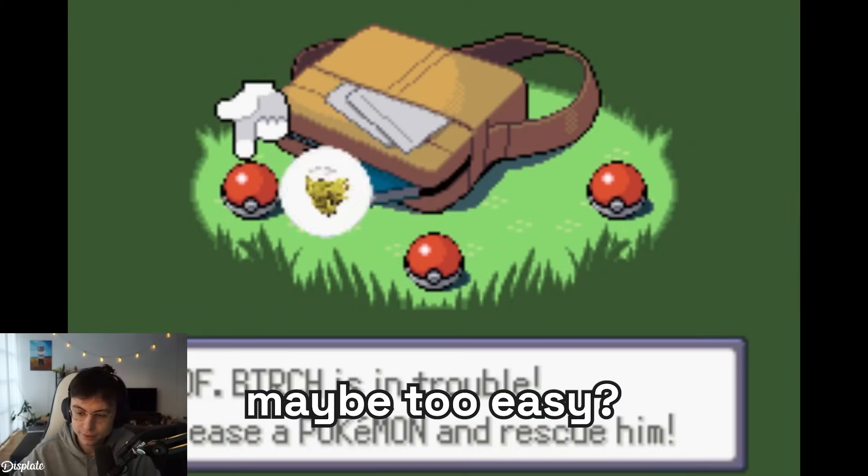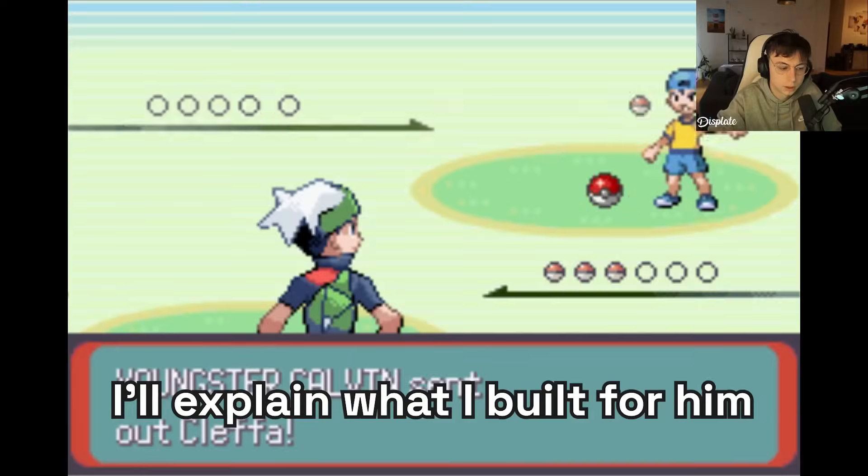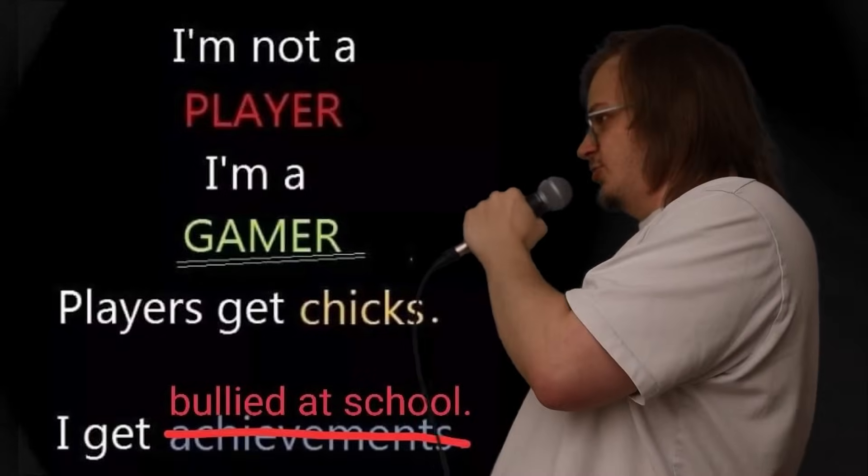Did I make things too hard? Maybe too easy? Let's find out together. I'll explain what I built for him along the way. Look at this production value - we got a whole green screen set and everything. We can make all sorts of things back here. Sorry about that, editor.